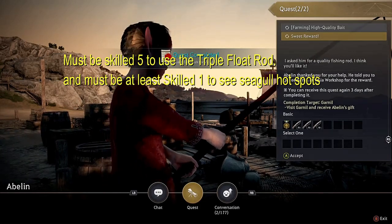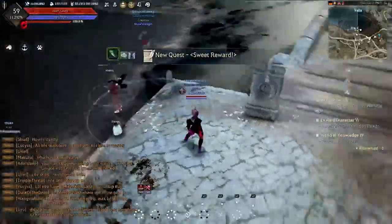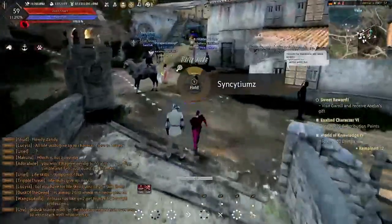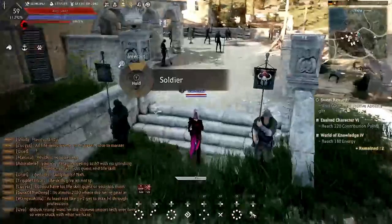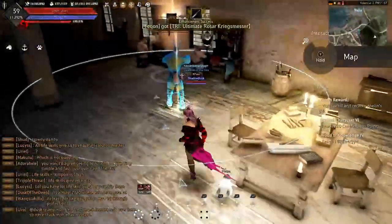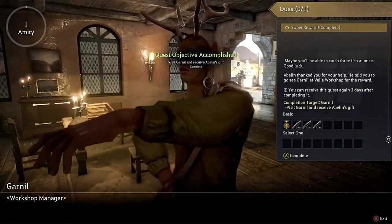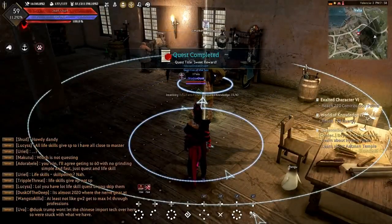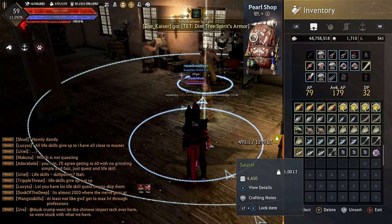Now for the sweet reward — press A on the quest and then press A again to auto-path. It will take you to where you can get the triple float fishing rod. Just follow exactly what I did and reference the bookmarks for where to get those fish. Talk to this NPC, complete it — and boom, triple float rod! I got three of them. That is how you obtain the infamous triple float rod.